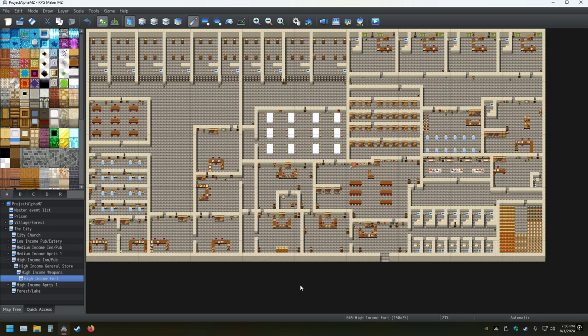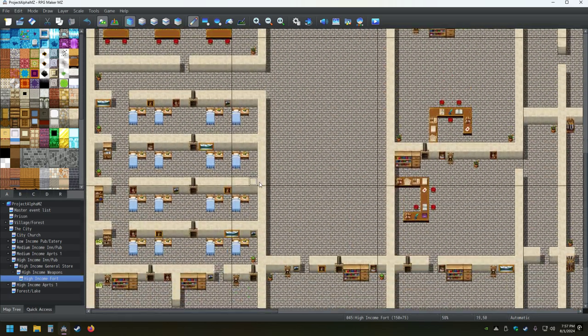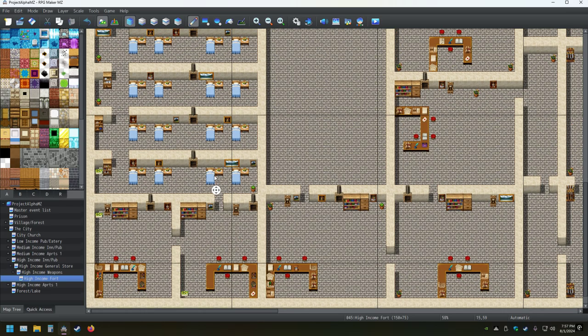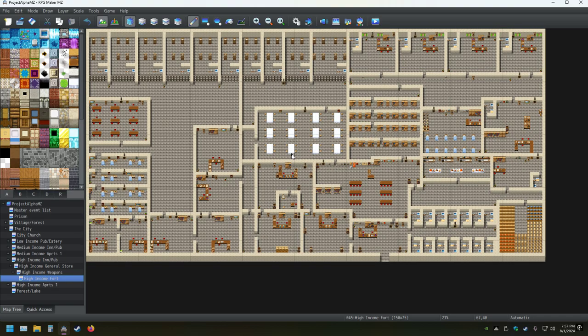I might redo the high income fort into an actual prison system. I may not make it maximum map size because that would honestly be stupid — I don't really need it max size. I just noticed beds over there — oh, that was the doctor's area. Having two separate areas — one for guards and one for prisoners — makes sense. I forgot what this was for, it's been a while.